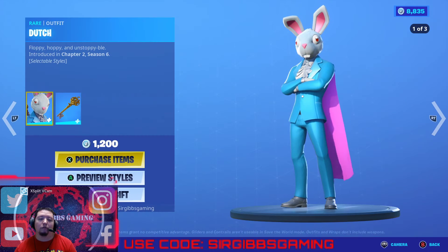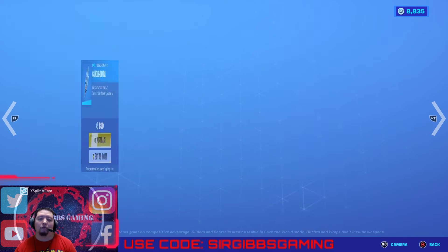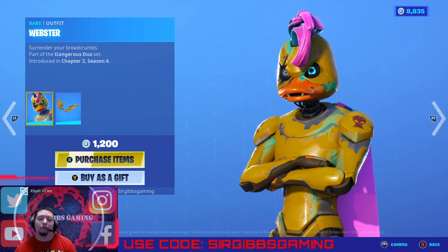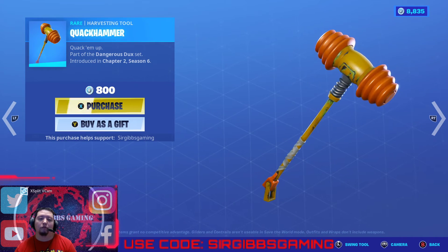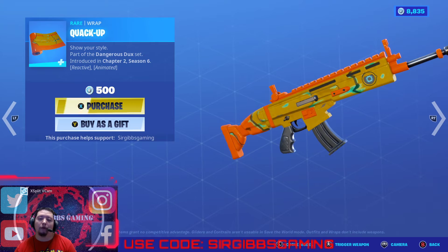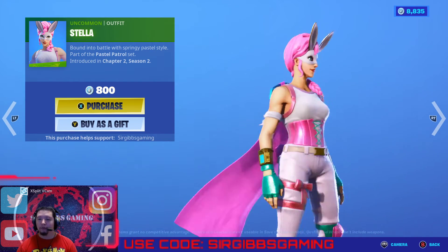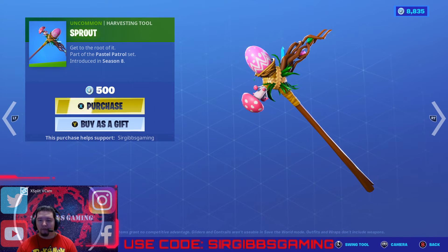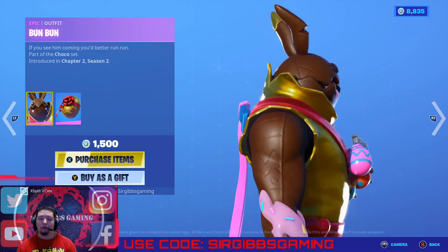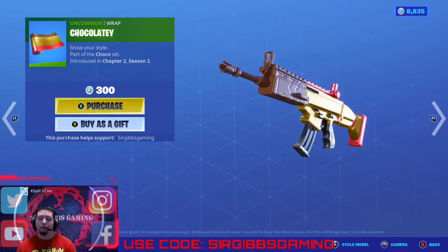And then we still got the Dutch at 1,200 V-Bucks with three variants. Then you got the Candle Pickaxe at 800 V-Bucks. Webster at 1,200 V-Bucks. Quack Hammer at 1,200 V-Bucks. The Quack Up at 800 V-Bucks. Weapon Wrap at 500 V-Bucks. Stella at 800 V-Bucks — which is pretty cute too. Sprout Pickaxe at 500. Bun Bun at 1,500 V-Bucks. Chocolatey Weapon Wrap at 300 V-Bucks.